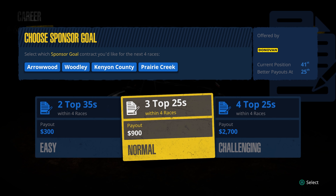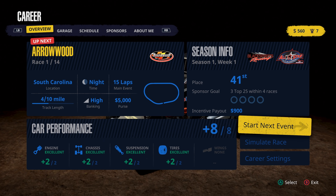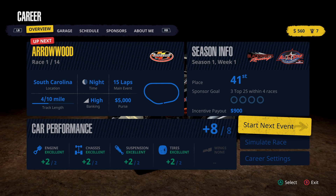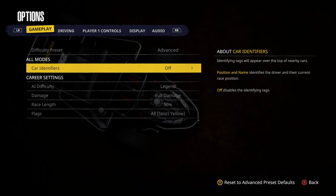We're going to Arrowwood, Woodley, Kenyan County, and Prairie Creek to begin. Here we are greeted with the main menu — you can see we have up next Arrowwood, all that information, the season info on the right, car performance at the bottom. We can simulate a race, go to career settings.